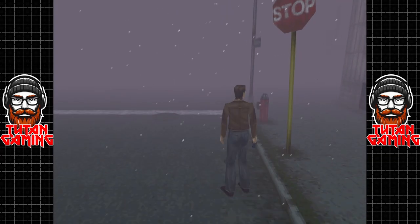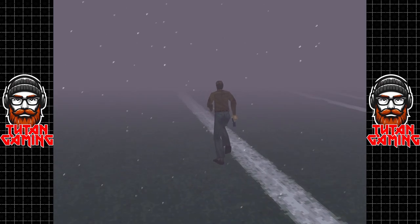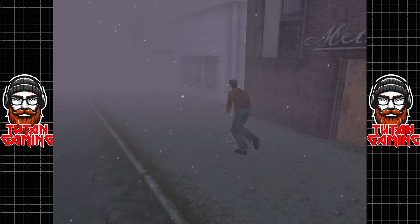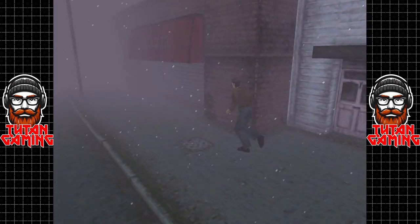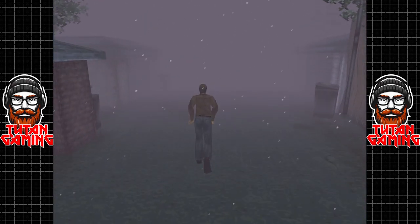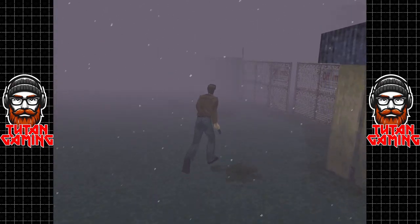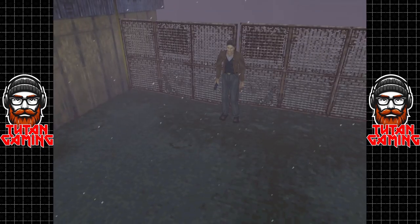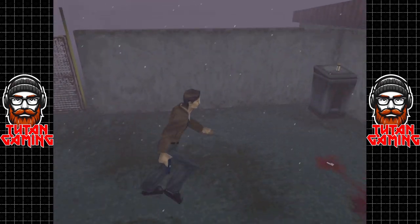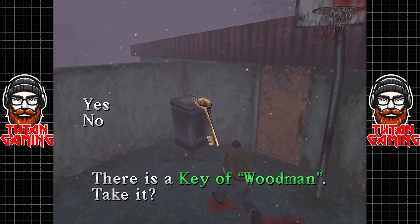We're almost there — just past the café. This is a bit of a trek. Luckily there's nothing actually down there apart from an air screamer, but he shouldn't bother us too much. This is what we want — roughly halfway down. Off limits, my ass. Let's go and have a poke around. Here we find our first key: the Key of Woodman.